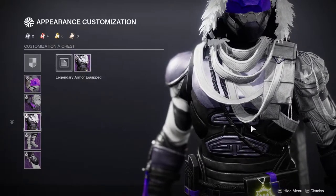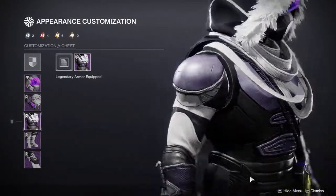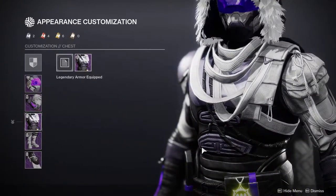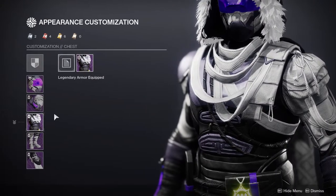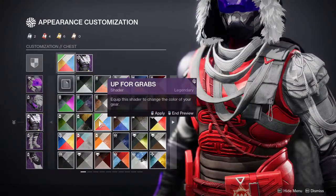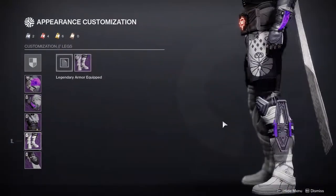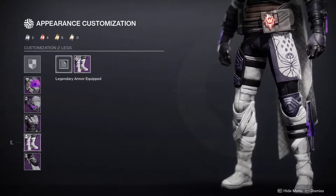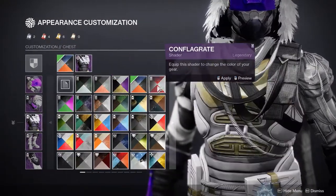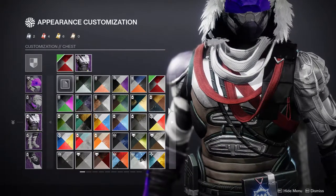I think the chest piece is pretty cool — it's very thin. The only thing I don't like is the packs are very big; I'd prefer them on the back. Still pretty dope. It shaders really well. Even the insignia changes color, which is incredible — we're really getting to a great place with shader support.